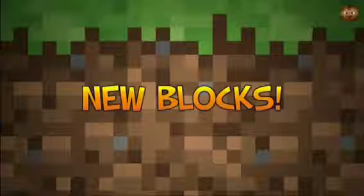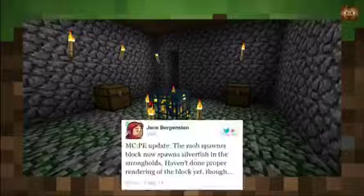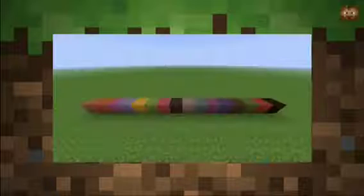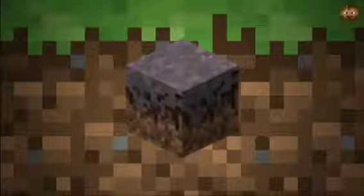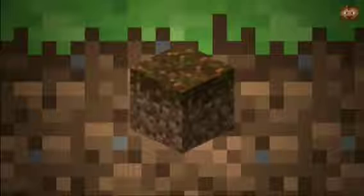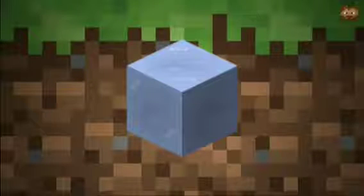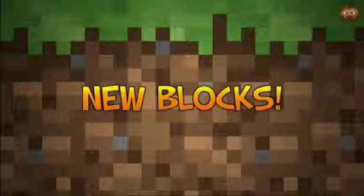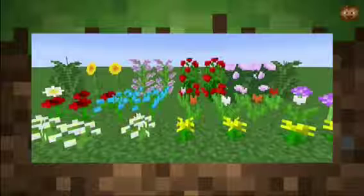We also have brand new blocks. Here's a photo of some of the blocks we will be getting. Those blocks include mob spawners, hardened clay, and all 16 colors of stained clay. Mycelium in the mushroom biomes, red sand, podzol — which you can find in the taiga — and andesite, diorite, and granite, which are brand new types of stone. We also have endstone and packed ice, which is different from regular ice. And there's just a bunch of new flowers, like sunflowers.